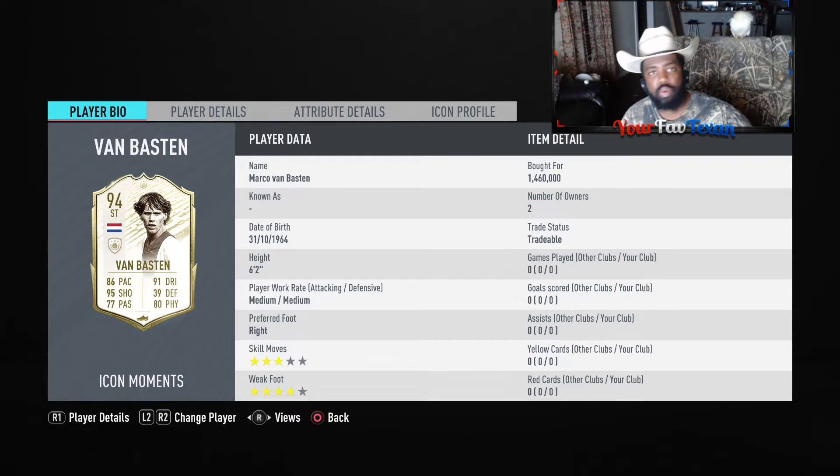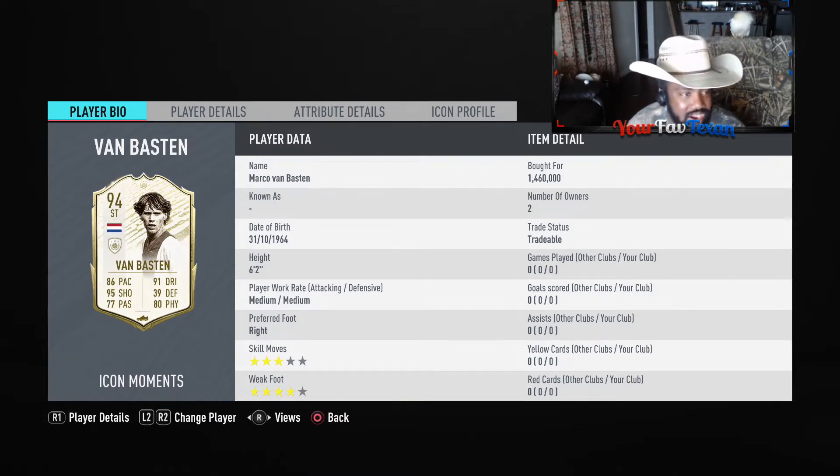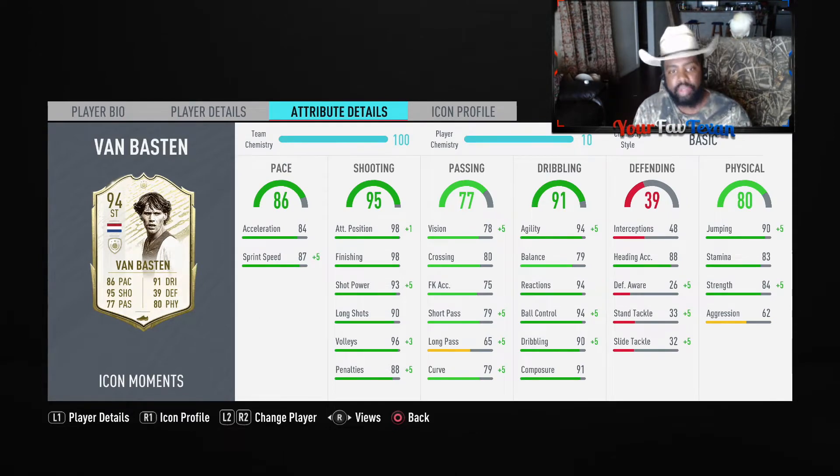Big salute to EA. As we know, they didn't release his prime card — y'all know the reason why — but they released his Moments card, and they gave him a great boost. Looking at the card stats: 86 pace, 95 shooting, 77 passing, 91 dribbling, 80 physical. He's 6'2", which is apparently a requirement to be an all-time great Dutch striker. Medium/medium work rates, right footer, 3-star skills, 4-star weak foot. I'd much rather have it that way than a 3-star weak foot and 4-star skills. He wasn't doing crazy intricate skill moves back in the day, but he wasn't just that type of attacker.